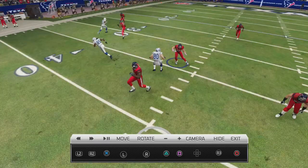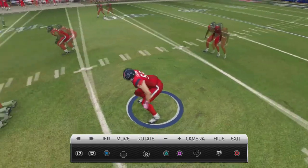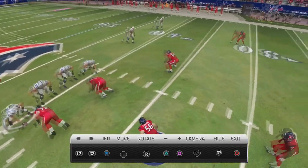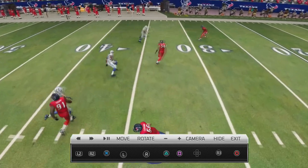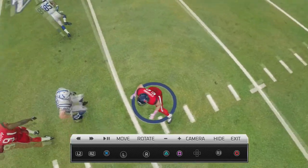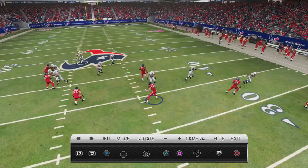I have another linebacker going into a hook, and I have 3 deep, got a hard jam going on on the right-hand side, with a deep safety rotating. Sherrod Martin is also on the other side, and I have Jonathan Joseph on the left side in a deep zone, and Travardo Williams going out into a pink. And there I am just squeezing down on Kobe Fleener.